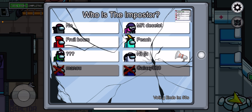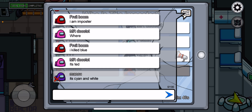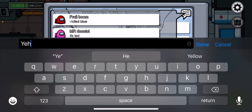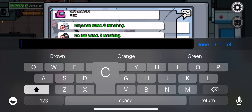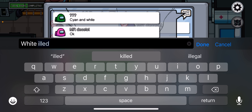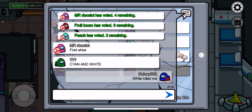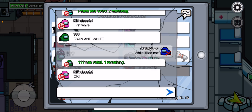He must have vented out just before I got there — I was just about to go on cam. White killed me on this side. Nice, we actually got an imposter voted out.